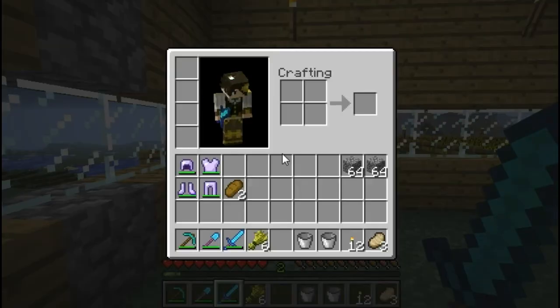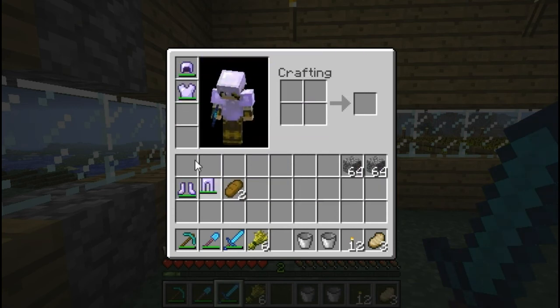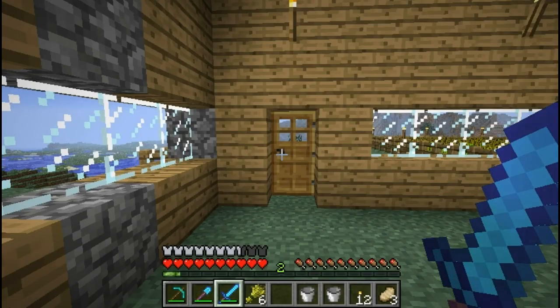Just kind of looked out there and there's that guy. Second thing is I enchanted all this with level 1 enchanting. Armor goes as follows: projectile protection, protection, more projectile protection, and more protection. So now we got a fully enchanted suit of iron armor, which is good.